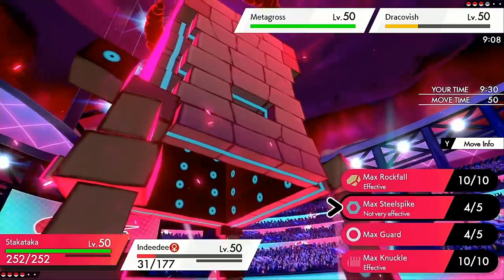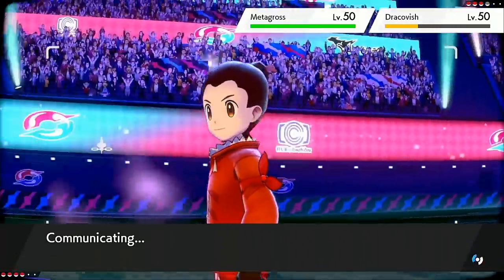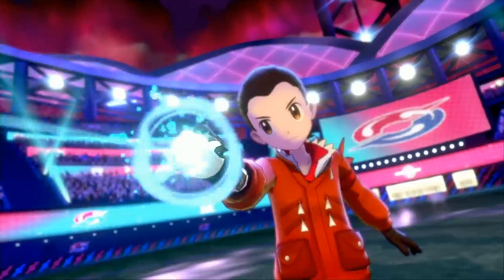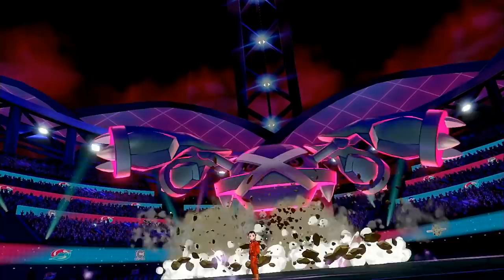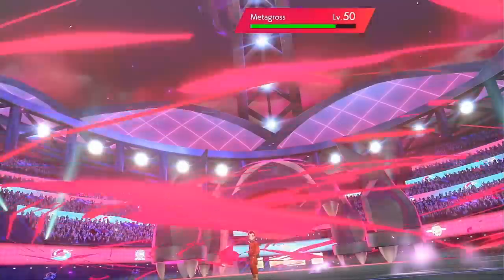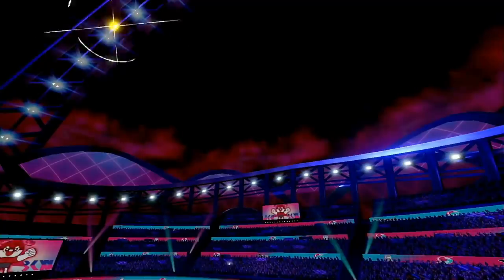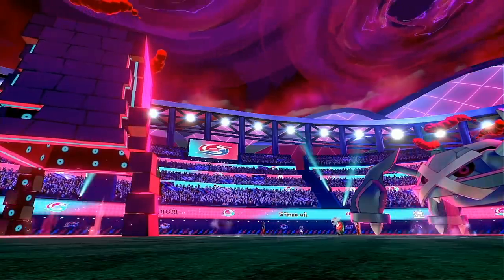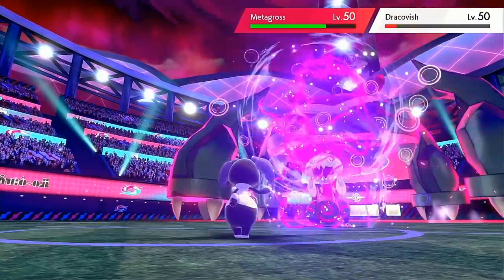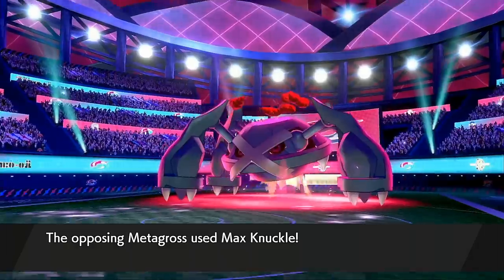What I'll do here is Max Knuckle the Metagross for an attack boost and Expanding Force again to knock out Dracovish. With any luck Metagross is carrying Stomping Tantrum or something, and Max Quake into Hatterene — I should always live because it's such a bulky Pokemon and I'm at plus one defense while Dynamaxed. I've got the EVs to take a neutral Earthquake. Here's the Max Knuckle — get up to plus one. And Glastrier is still in here!